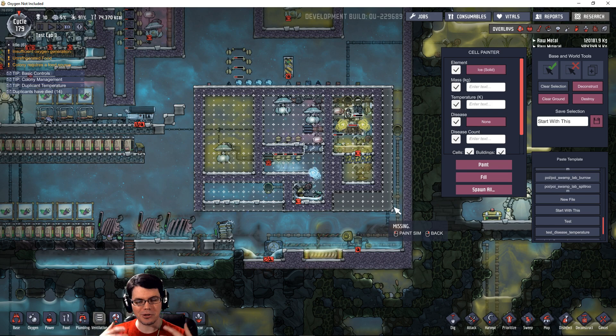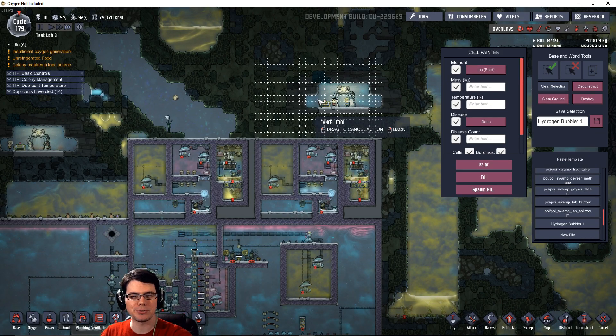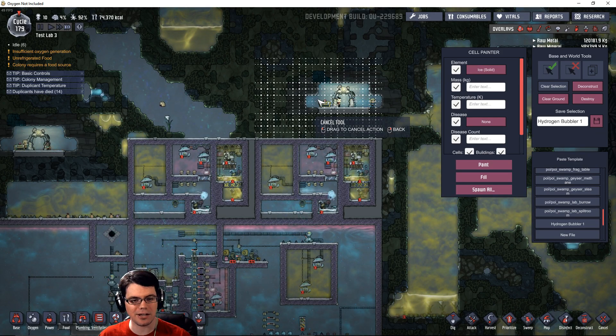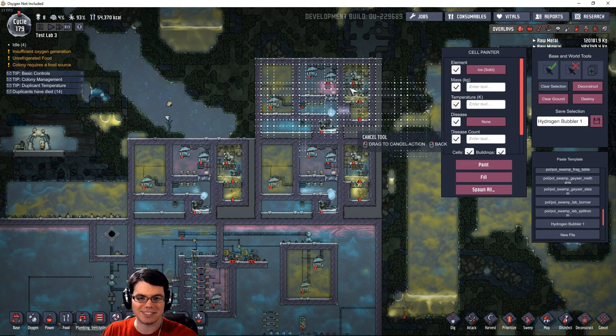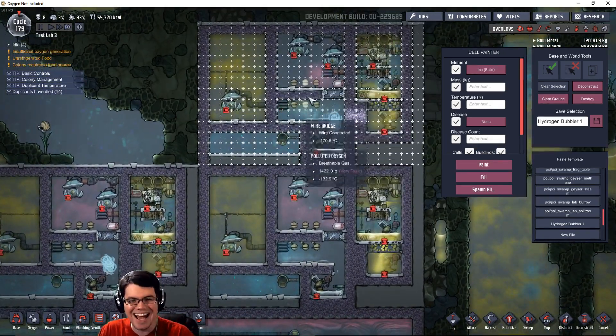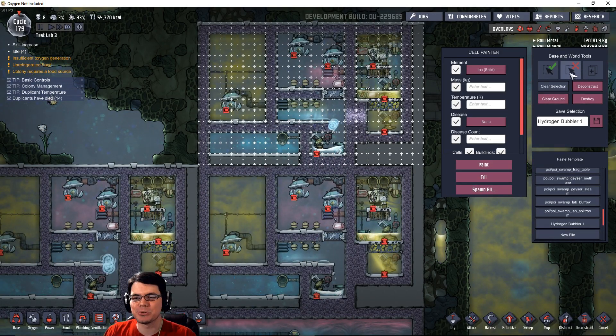While this isn't exactly a blueprint maker where duplicants have to go and build it, this is a way to take something like the hydrogen bubbler system, copy it, and make alternate revisions while working through the debug tool to really refine what you're working on. For me and what I do on my channel with experiments, this is going to be super helpful — it feels like they made this tool just for me. It's absolutely awesome.